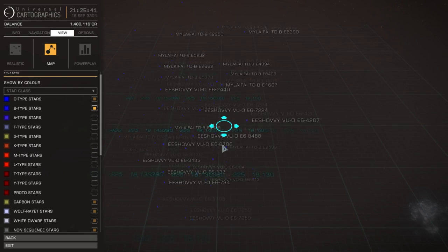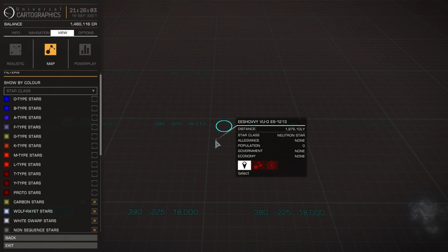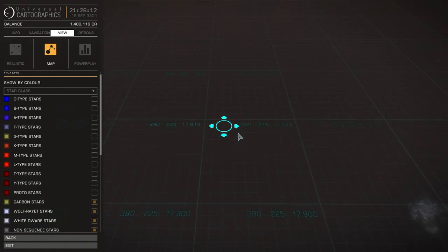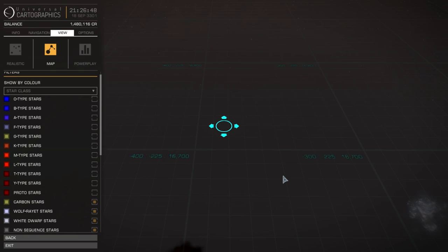More and more appear as we get further in. There are little clusters, and then they peter out sometimes, and then there are more clusters. This is a less dense region, but right back here there's a huge dense region. What I'm really interested in are these non-sequence stars. That's a neutron star. So right here we're going to get some of the neutron stars. If you're looking for black holes and neutron stars, you're probably going to find them around the 15,000 light year mark. They're not as valuable as terraformable worlds or Earth-like planets, but still good finds. Here's a nice little cluster of them.